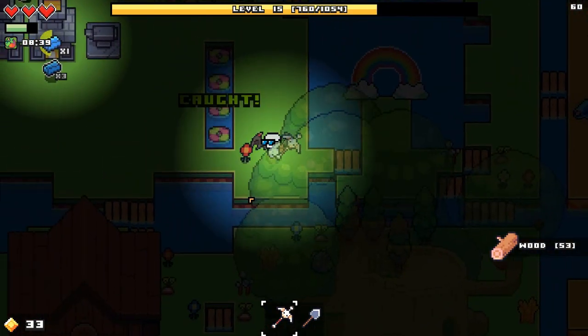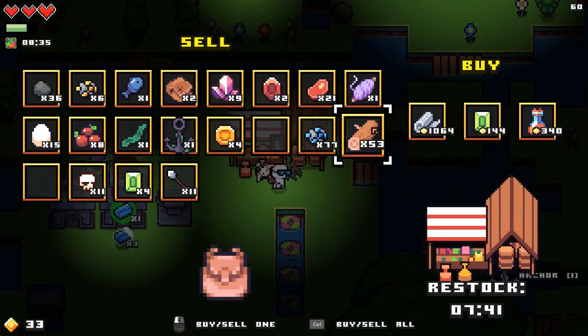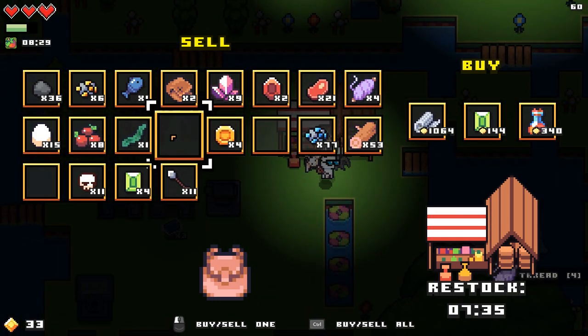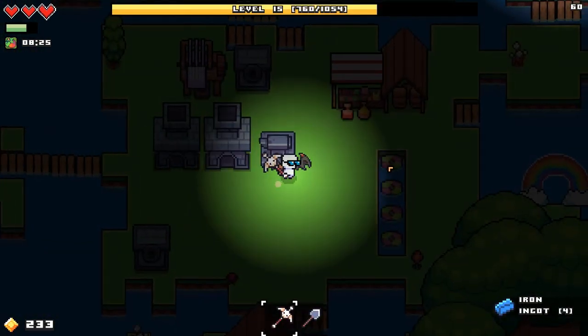We can get a lot done in that. Oh, we got an anchor — that's nice. Well I don't really need it anymore. How does that cost a thousand? What am I selling? There we go, 200. Making our gold back already.